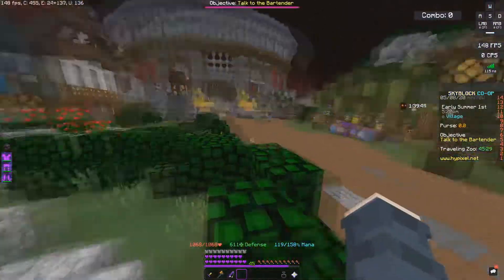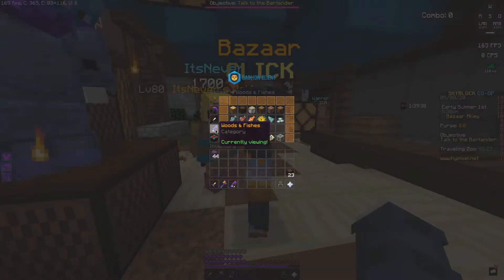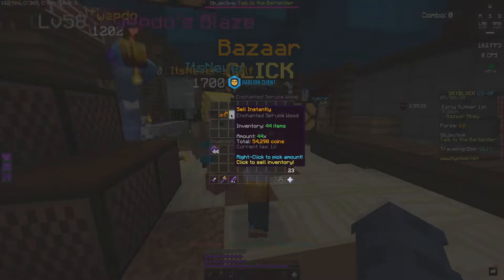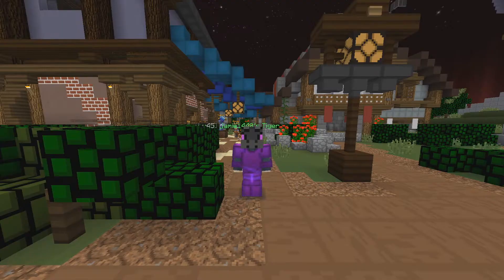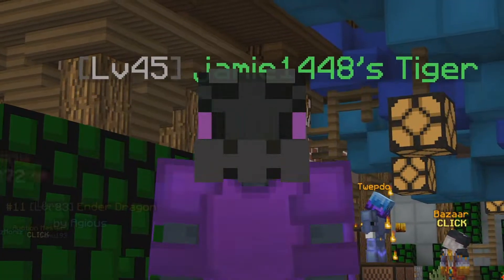Alright, so from 15 minutes of work, let's see what we're getting at the Bazaar market. Going to the Wooden Fisher's Spruce — Enchanted Spruce — sell 54k for 15 minutes of work. I don't know about you but I think that's a pretty good way of making money, especially early game. You'll probably be able to earn more if you don't have other people in your lobby, because they kind of take a lot of the trees and it's quite annoying.